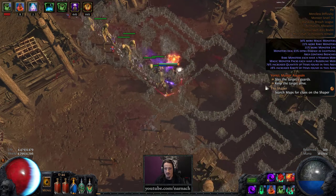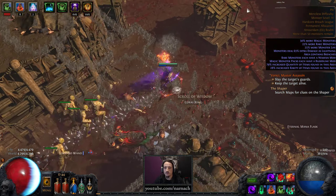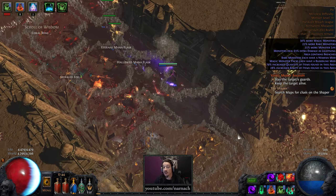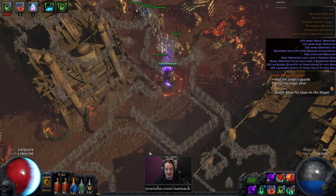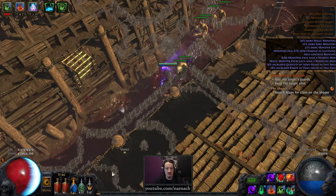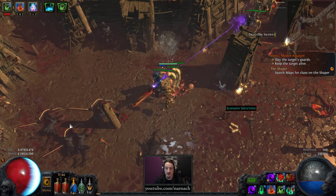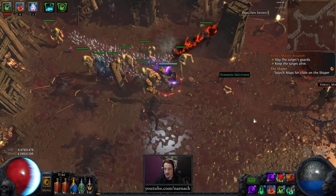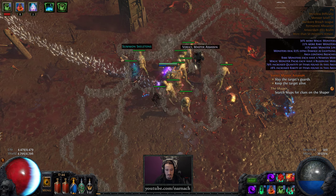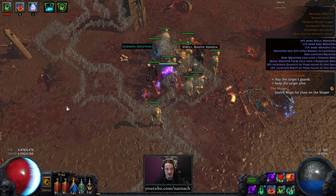So where haven't we been? We haven't been in that little corner over there. And that's it — so it looks like we are actually gonna go back and do the Fericchi mission as well as clear a bunch of earlier content. There's a side area over there.